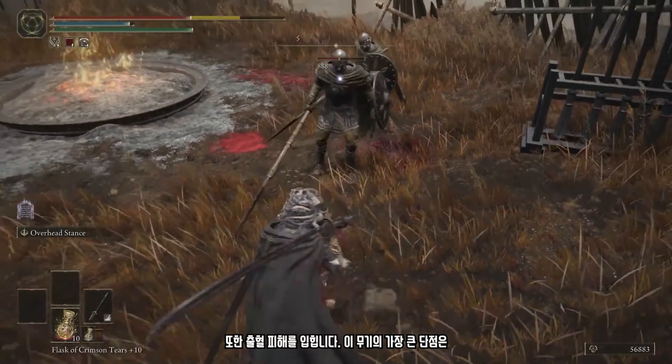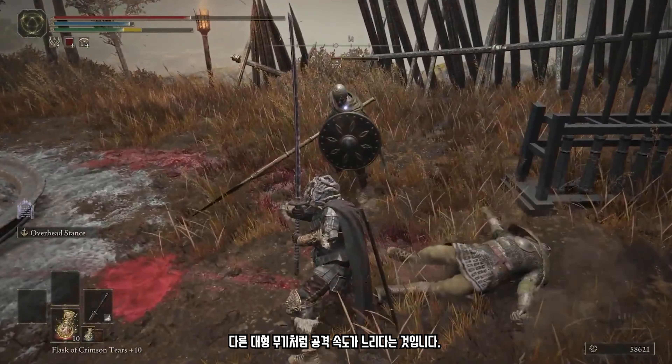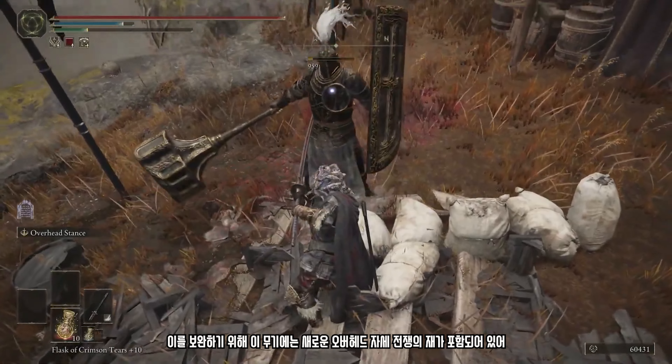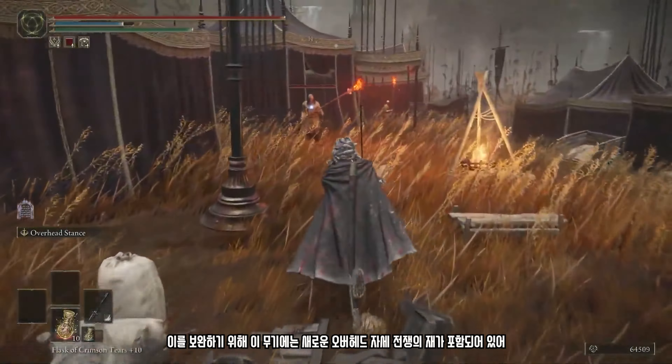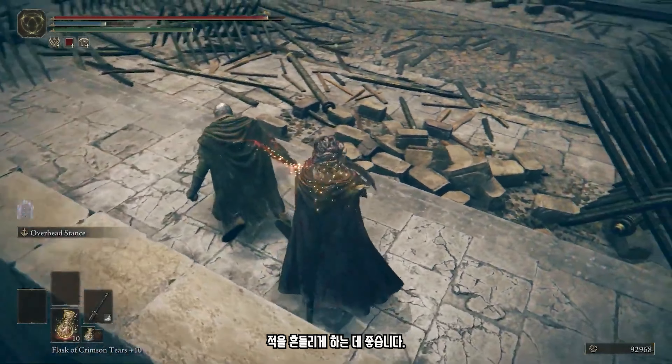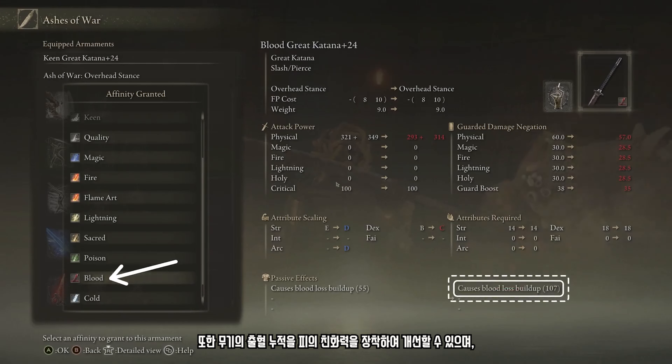The biggest downside to that weapon is, like other oversized weapons, it can be quite slow to attack with. To make up for that, the new overhead stance Ash of War that comes with the weapon allows you to dish out damage quickly after preparing a strike. The overhead heavy attack even lets you strike three times quickly, which is great for building up bleed and also staggering enemies. You can also improve the bleed buildup of the weapon by equipping it with the blood affinity, allowing the weapon to deal more than 100 bleed buildup with each strike.